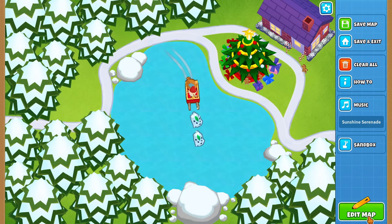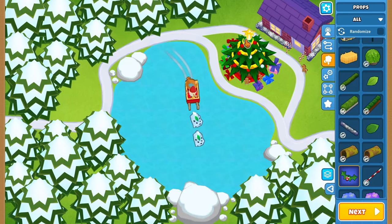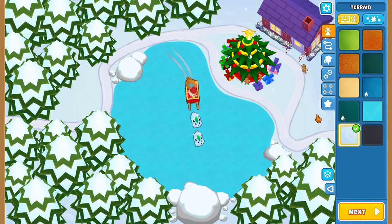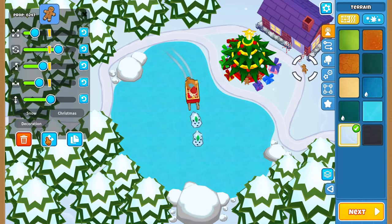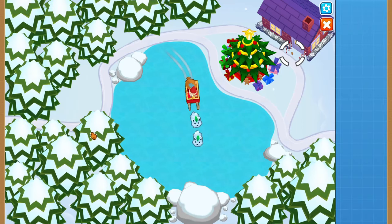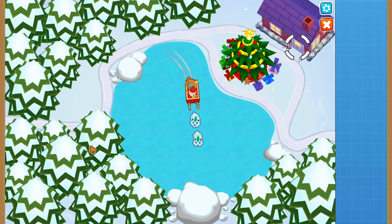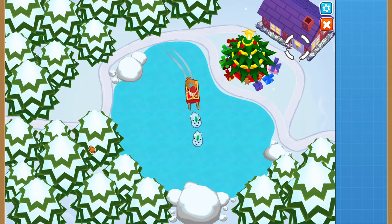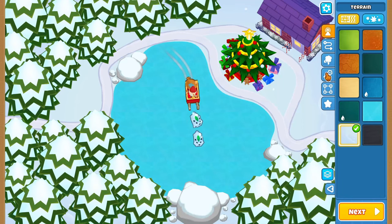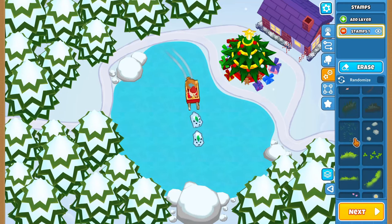Now the first thing we should do is change the background from green over to snow. The main reason I kept the green background was to make sure all the props lined up correctly, since it can be difficult to line everything up with the snow background. Now let's think about what to do with the gingerbread man — we could make it really small and put it on the front door, but it ends up looking a little bit weird, so let's get rid of that.